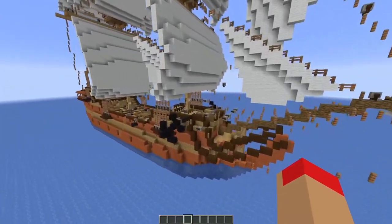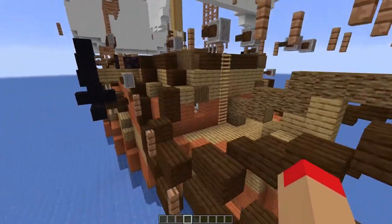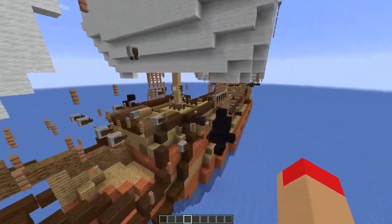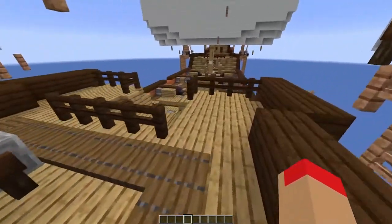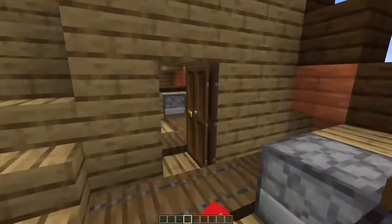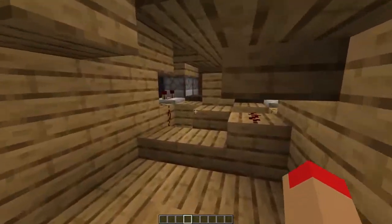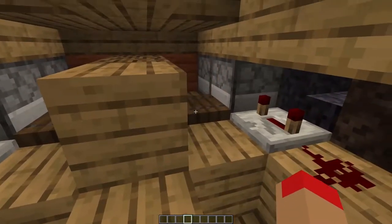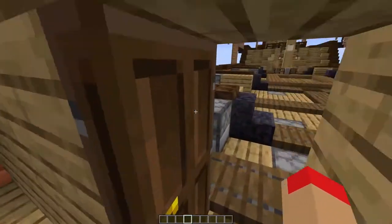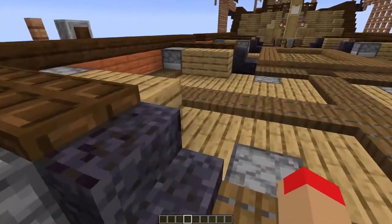Now take a look at the bow chaser inside and outside the forecastle. We will go to the forecastle to see how the bow chaser looks. This is the bow chaser redstone and you can see there is some redstone, but it's so compact, so we will go to see an example with another cannon.